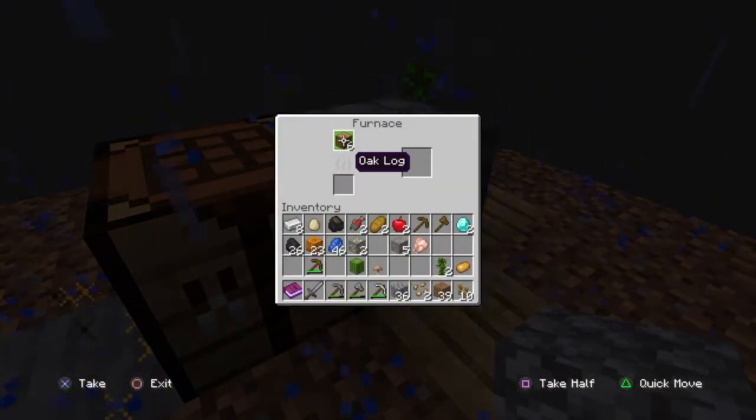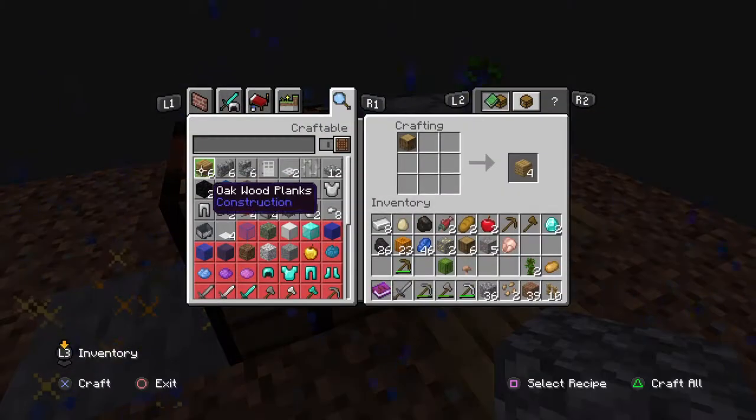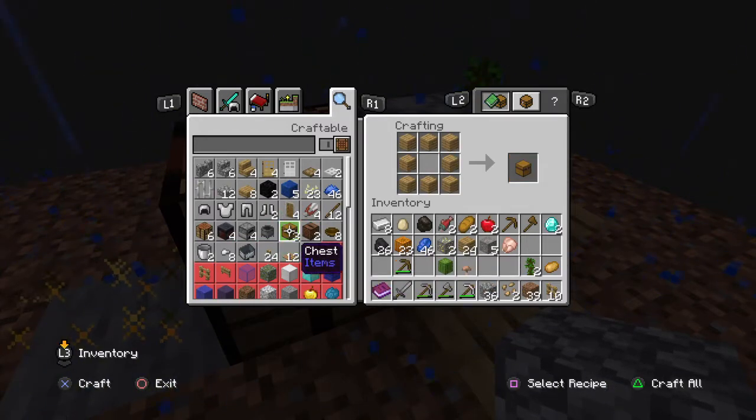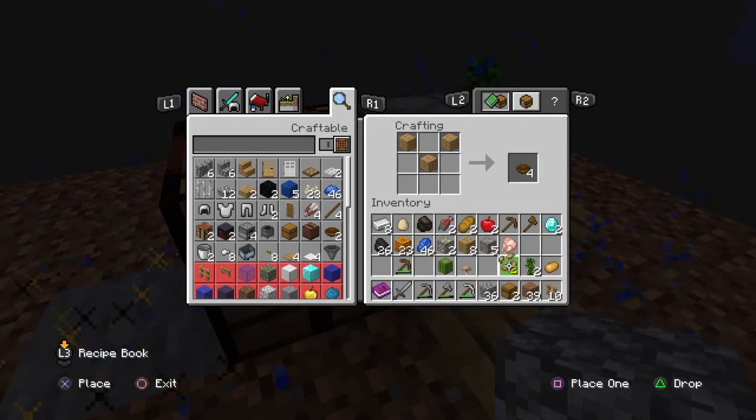Charcoal — that's it. We've got one charcoal, that's good. How much wood do I have? I should make this. I'm going to make two chests — we need storage. My inventory is too packed.